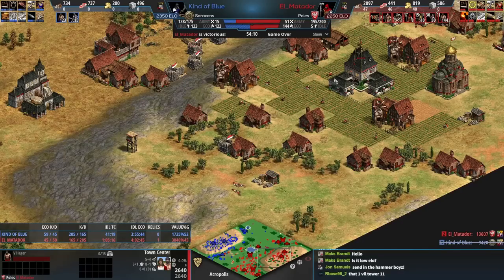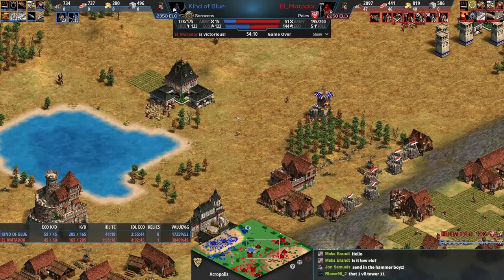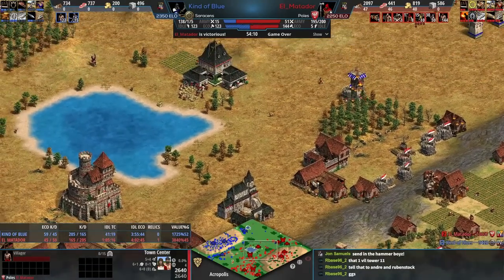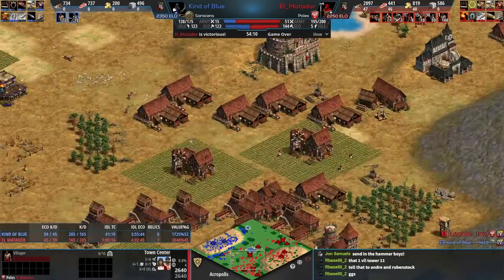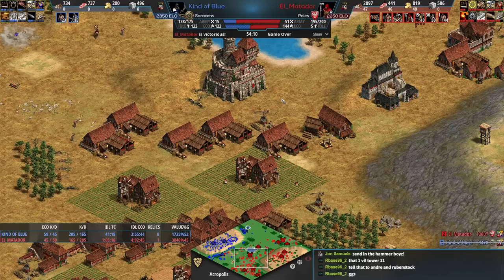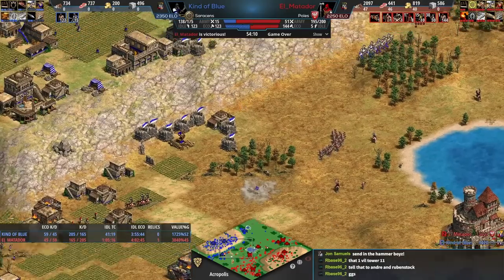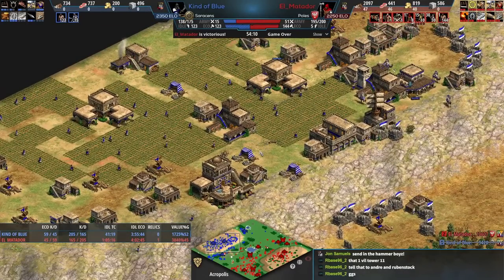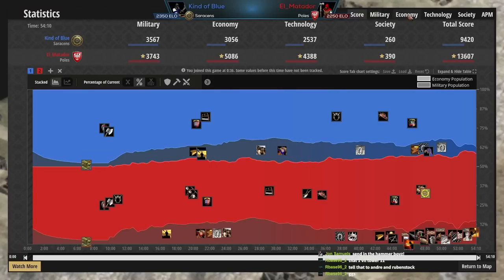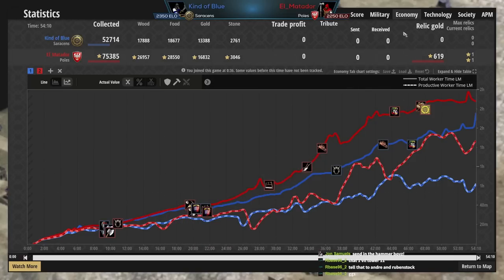I like this map a lot. What's so interesting is the fight for map control in the wood lines. What felt key from the winning player was first the scout micro - that was really good. The spearman defense was clutch, and then going to stone, dropping the town center on the wood, and eventually the castle was so nice. That put red into a winning position. Blue did an amazing job with the cav archers but it felt like too little too late - lost too many cav archers early on due to lack of upgrades, which was itself a consequence of the economy being out of whack.